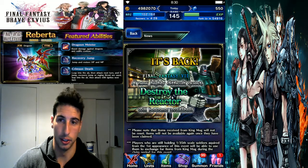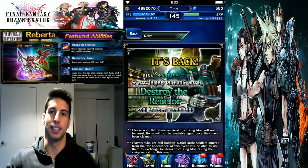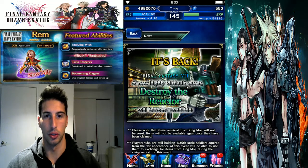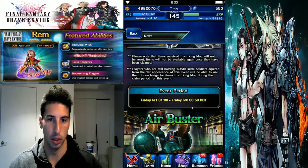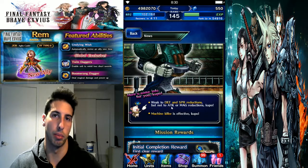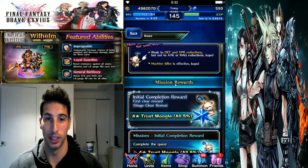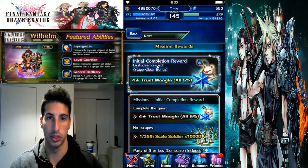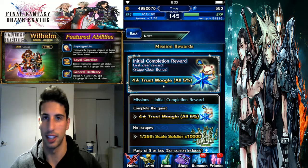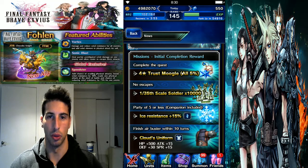Next one: Destroy the Reactor. If you guys never did this before and you're doing it for the first time, this is the step up on the second week where you get to fight the Air Buster — newly highly difficult quest. Destroy the Reactor will become available. The Air Buster is weak to defense and spirit reductions, but you cannot break his attack and magic. If you have machine killer you're going to be able to do a little bit more damage to him. Mission rewards: if you finish the mission you get a five percent moogle.